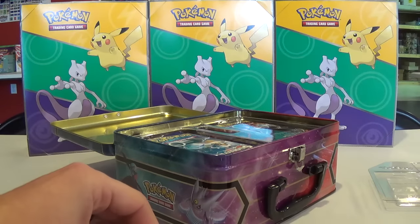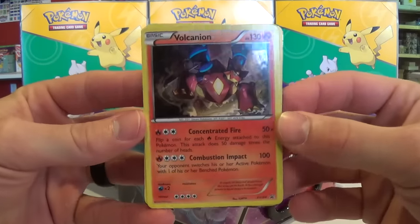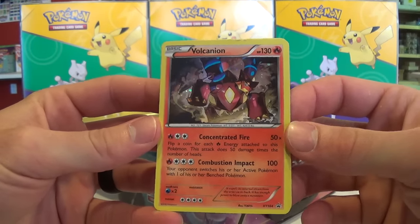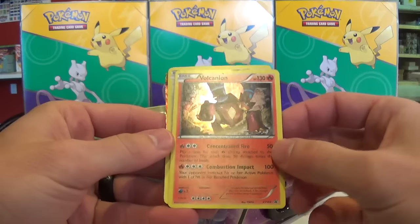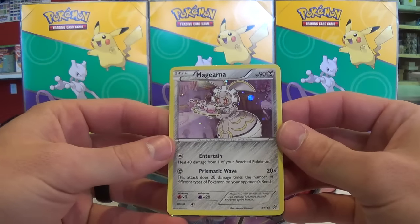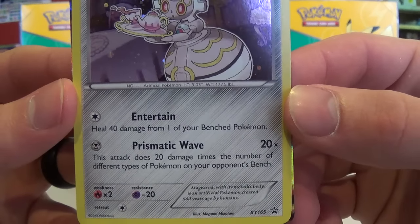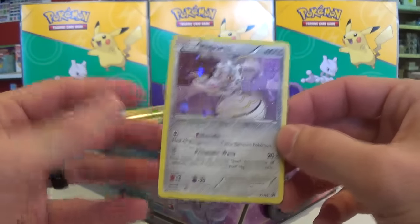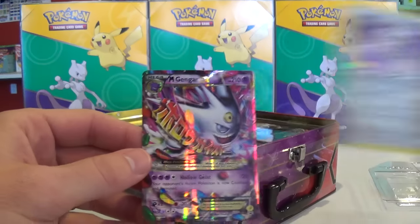The only thing they changed was the promo's quality. We've got the Volcanion XY164 — it's a pretty cool flip-a-coin for each fire energy attached, doing 50 damage times the number of heads. Maybe pair that one with the other Volcanion; you can really power these things up. Next up we've got the Magearna — almost like a Rainbow Road counter. It has Prismatic Wave, which does 20 damage times the number of different types of Pokemon on your opponent's bench, so you can hit for 160 with one energy.